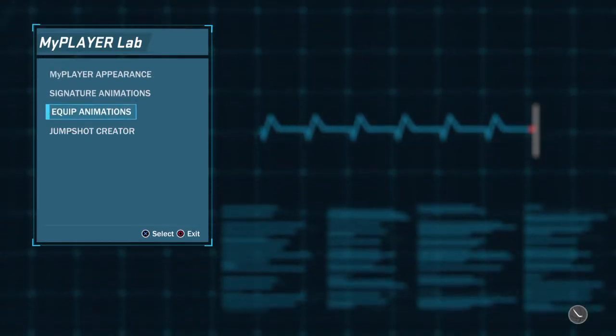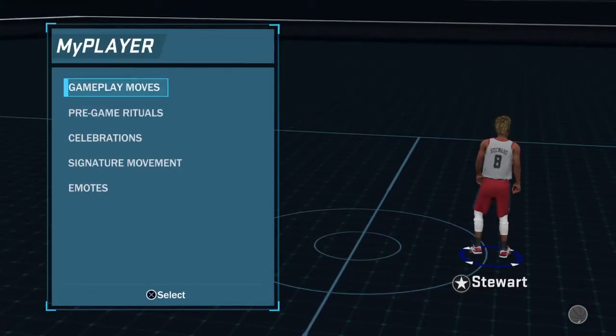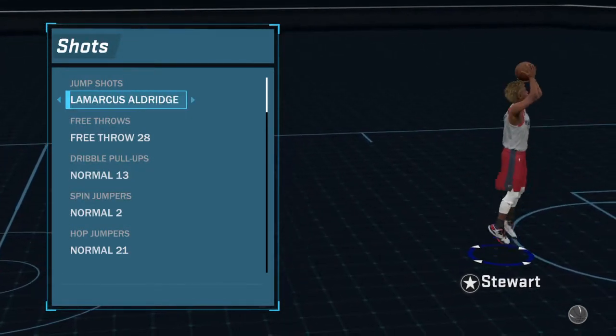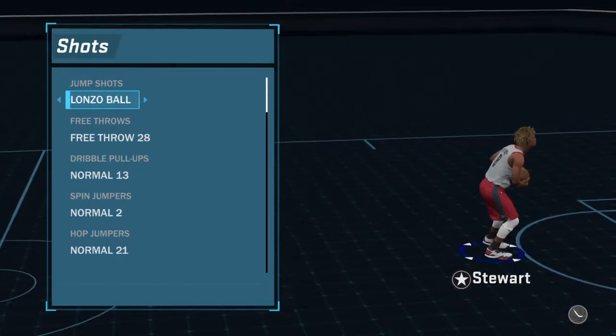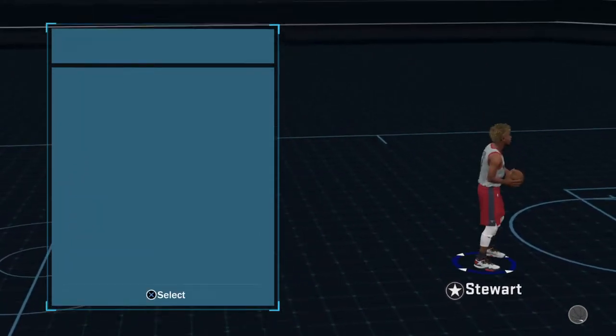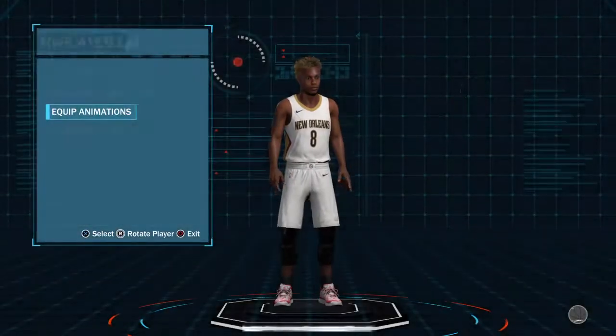Alright, let's get into the next jump shot. This video is going to be three or four jump shots, I think. I'll bring you the hop jumper — hop jumper 21 is the best dribble pull-up, bounce which is Normal 13. Lonzo Ball on this one is pretty decent. If a jump shot used to be good but gets patched, you can try Lonzo Ball and it'll work for a little bit.